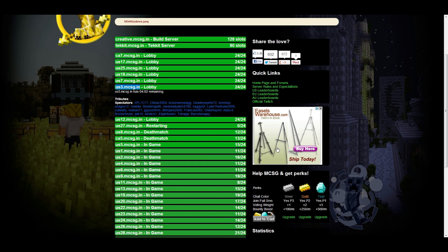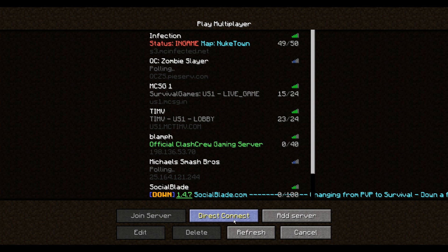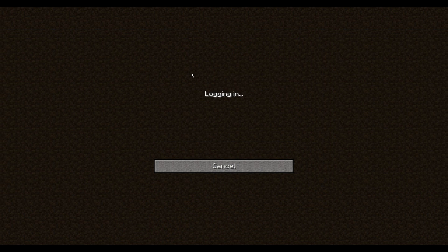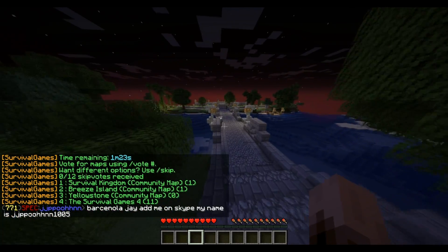There's four minutes left so there's plenty of time. I'm going to copy paste, open my Minecraft and just hit Direct Connect, paste it in there, join server. You can also add it to your server list and you'll have them there all the time for you to join.